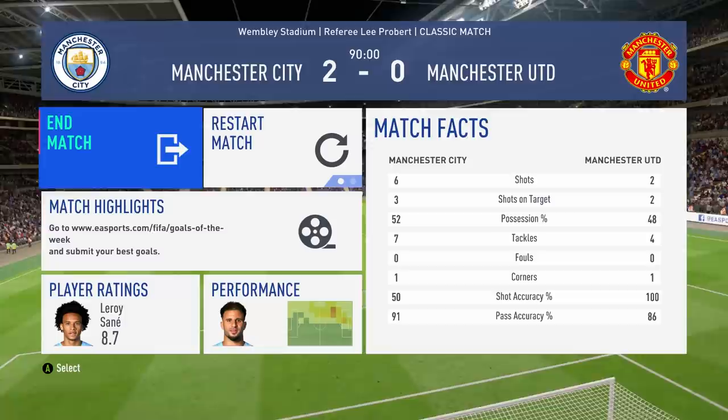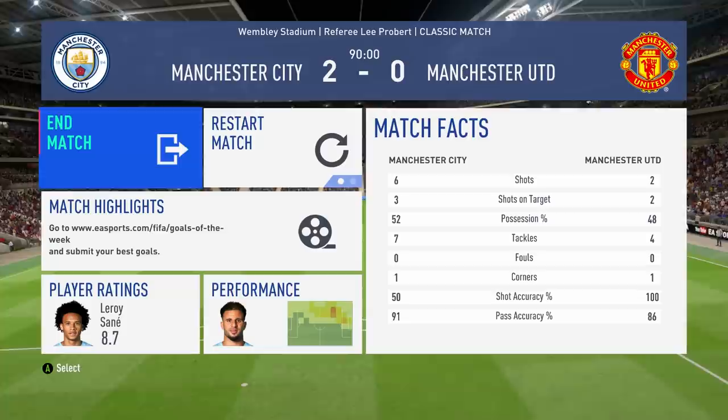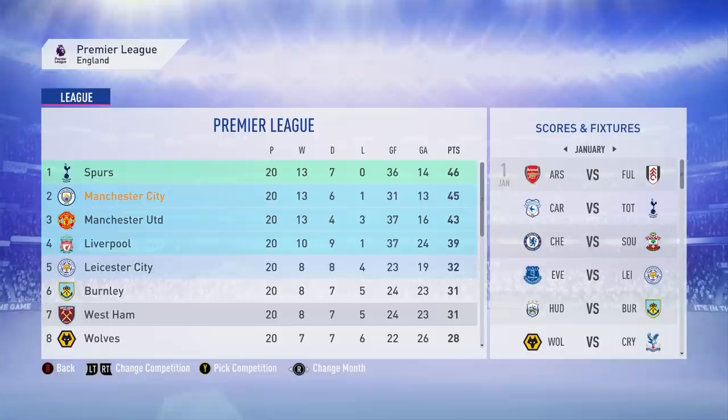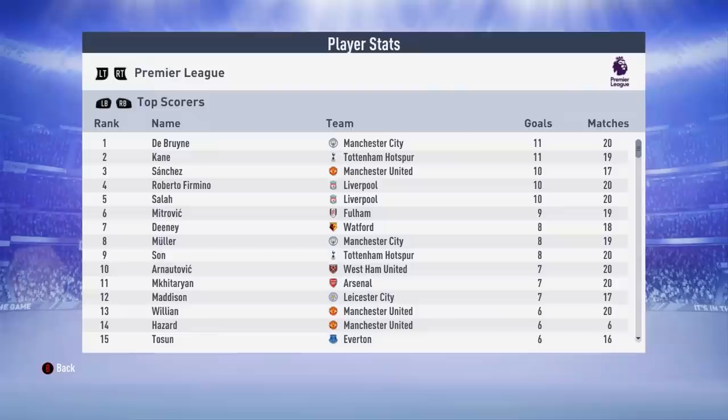Now into the second part of the experiment — which team comes out on top over a simulated season? Simming forward to the start of January, Spurs are at the top of the table, completely unbeaten all season with 46 points — one ahead of Pep's men and three ahead of Mourinho. Harry Kane is joint top scorer alongside Kevin De Bruyne. Neither Messi nor Ronaldo have made it into the top 15, which is slightly surprising given they're the two best goalscorers of their generation.